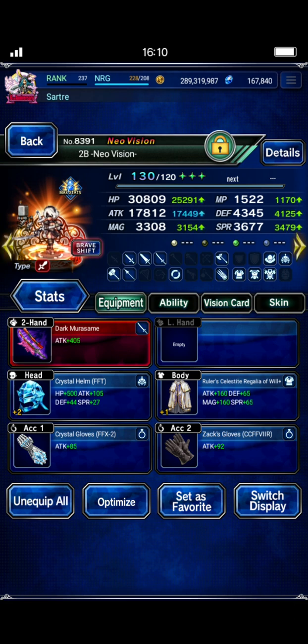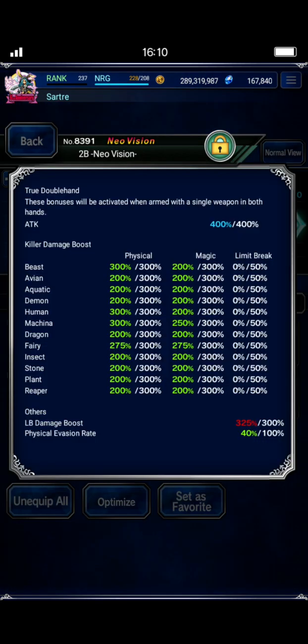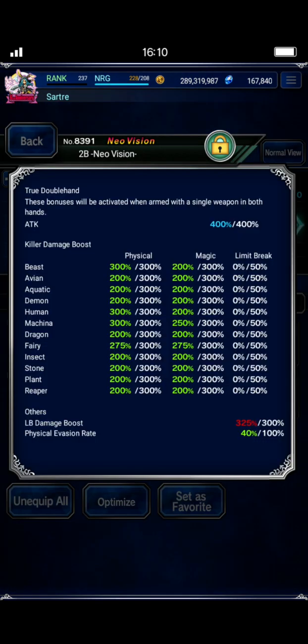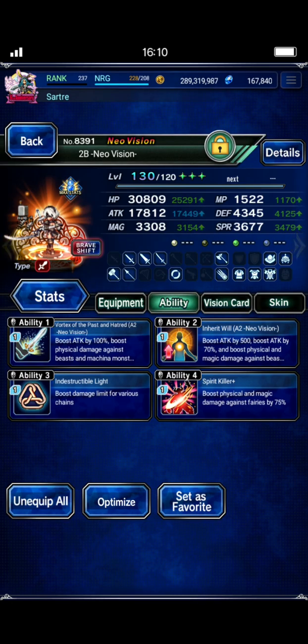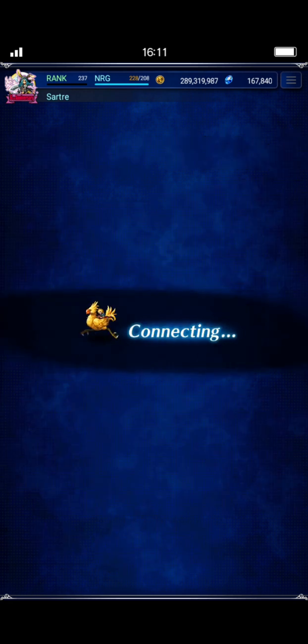2B is another secondary damage dealer. I didn't even bother fully filling out her killers here, so she's not capped on everything yet. She's really just here as a secondary DPS. Just do the best you can on that one. Let's get in here and I'll talk about how we get this done and why you might do one of two ways.